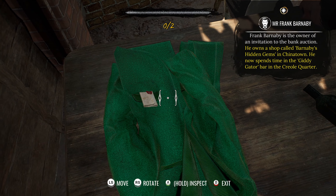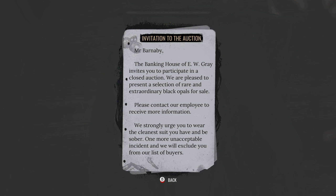Let's take the invitation. Is this the one? Invitation to the auction - Mr. Barnaby, the banking house of EW Gray invites you to participate in a closed auction. We are pleased to present a selection of rare and extraordinary black opals for sale. We strongly urge you to wear the cleanest suit you have and be sober. One more unacceptable incident and we will exclude you from our list of buyers.